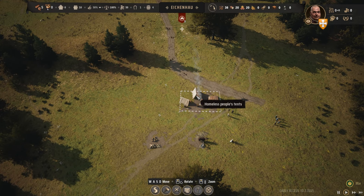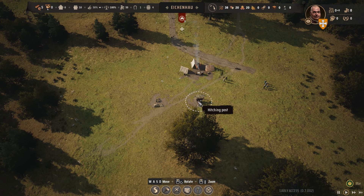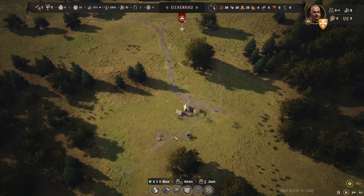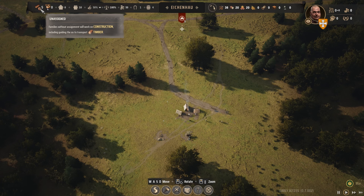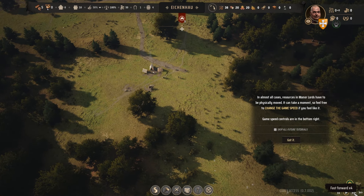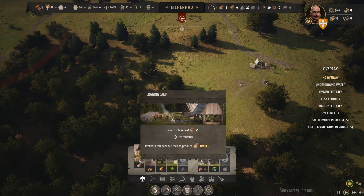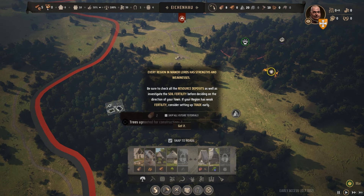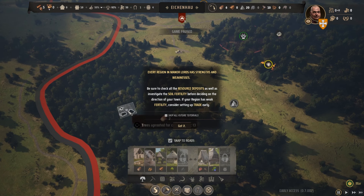Alright, let's look at the camp. This is temporary shelter - tents, they go when you build houses. We've got a hitching post which has an ox, which has got enough strength to drag big wood posts to build stuff. And temporary supplies. We have five families that are unassigned at the moment, so they will just do construction. It wants us to move to the next part. We can alter the game speed in the bottom right. First thing I'm going to do is build a logging camp because you need lots of wood. I'm going to put a logging camp between a good group of trees.